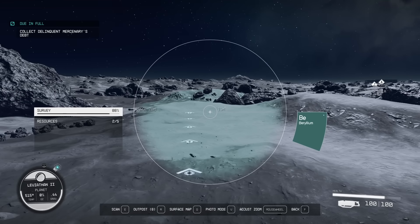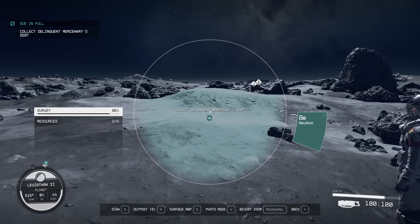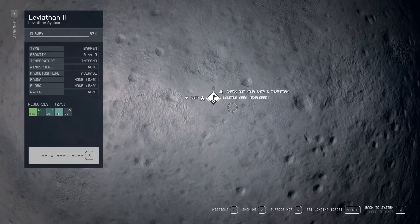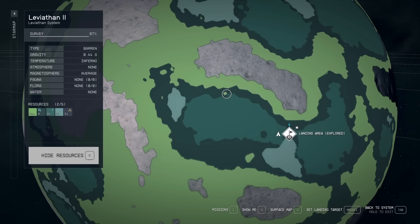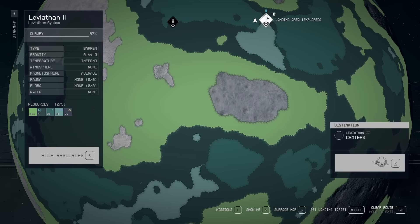I found the beryllium, I found the other stuff but didn't find it together, and I could keep looking. Something you should know is if you don't like the map or don't find what you want, you can always go back and generate a new one. Go back to the map, show resources, and try one that's closer to the helium-3. You can click on a different area and travel to it, and it'll generate a new map for you to explore.